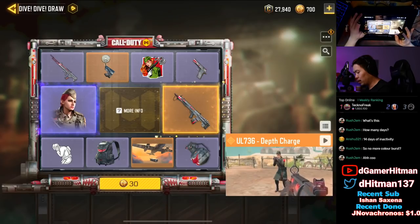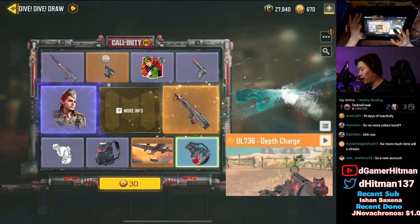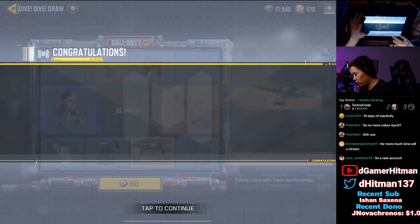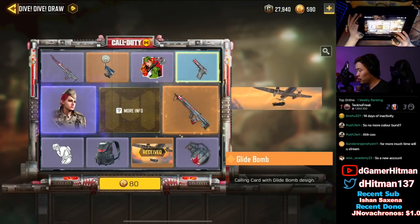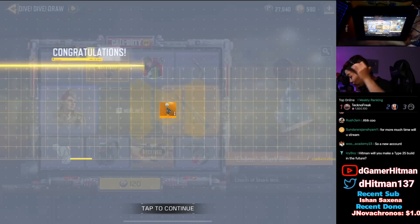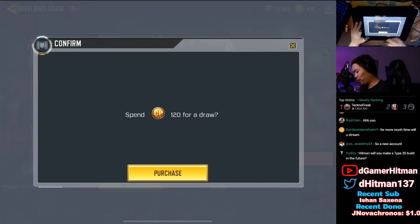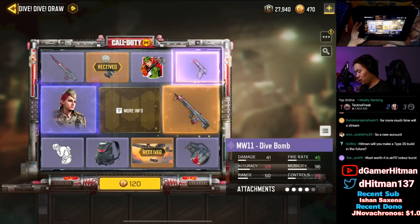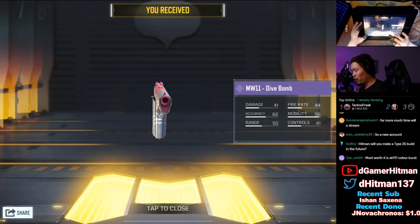Since we're already here, let's do a few draws since I have 700 credits — just one or two. Legendary on the first pull! Mind blown. I'll take that W. One more pull — I got a pistol, which is not bad.